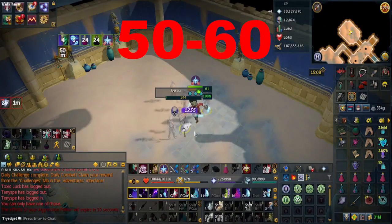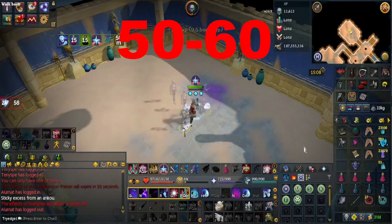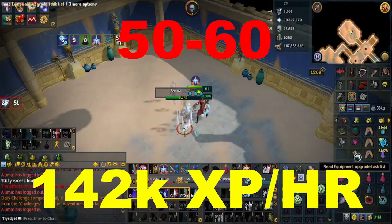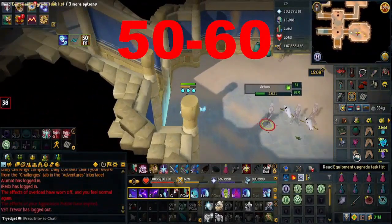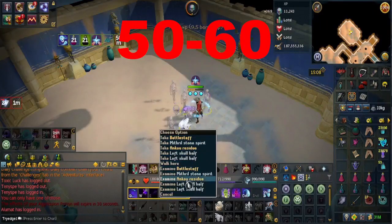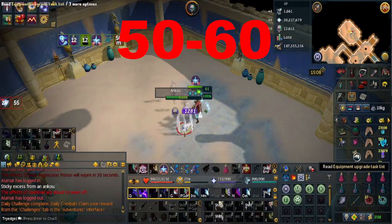From levels 50 to 60, that will be killing Ankus. You can kill these in the Barbarian Village Stronghold or your Personal Dungeon. The XP rate here is about 142k XP per hour while you are AFK, and you can increase rates a little depending on your perks — at the time I was using War Priest armor. You also have the option of going to the Abyss for 131k XP per hour, which is mostly for iron or hardcore players who need ashes.